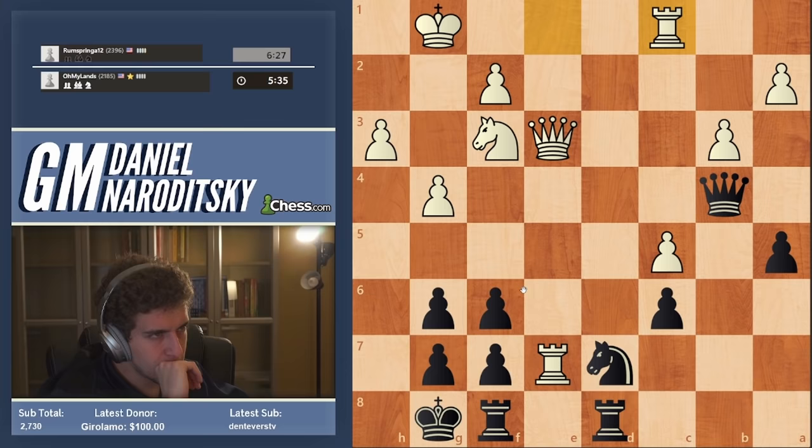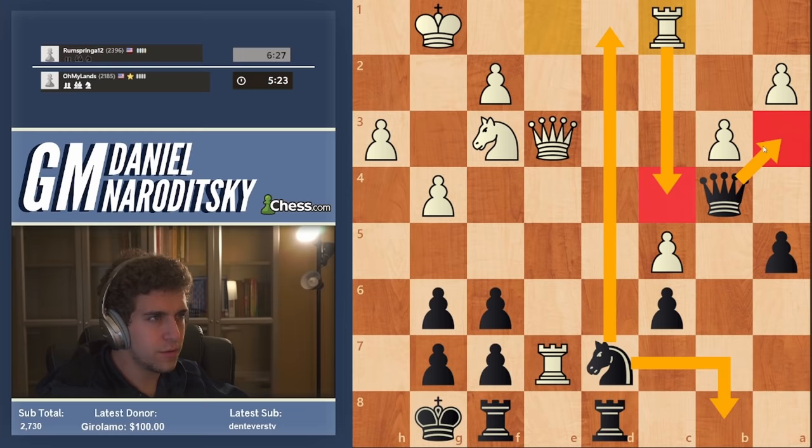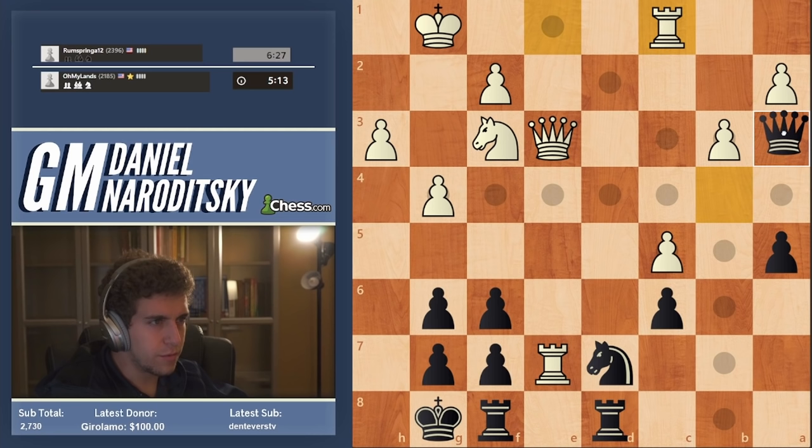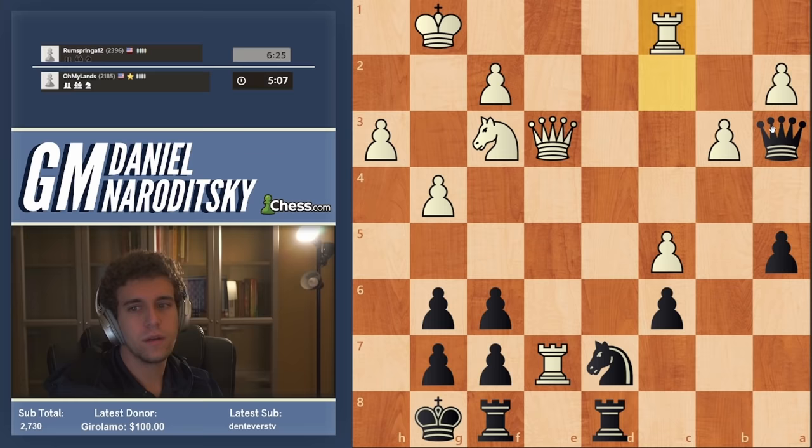Maybe f5, takes, takes, 94. Maybe knight b8 is interesting to open the d-file, but then he goes rook c4, queen a3 — no, that's all very bad. Worst comes to worst we can go knight e5 here. I really don't like that. Let me try the move queen a3.